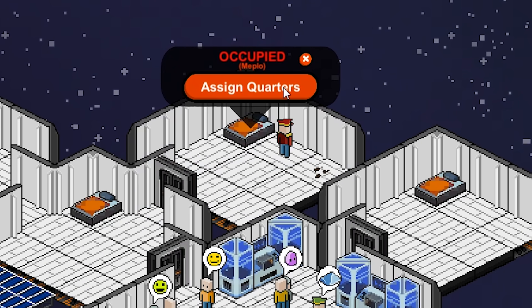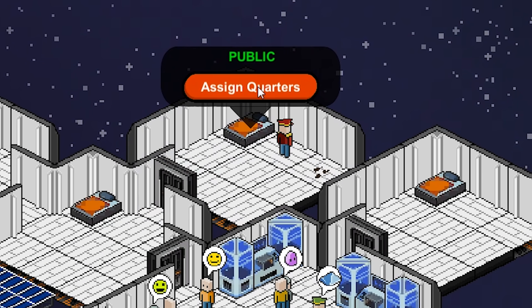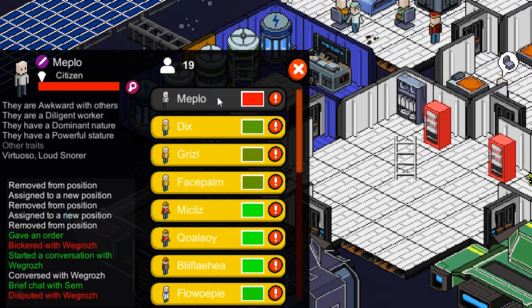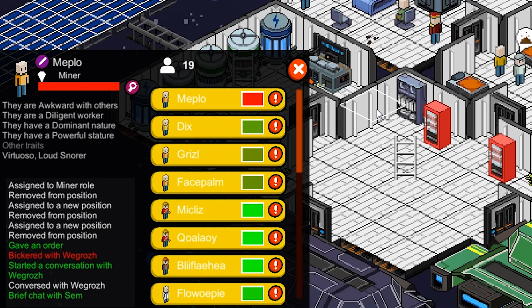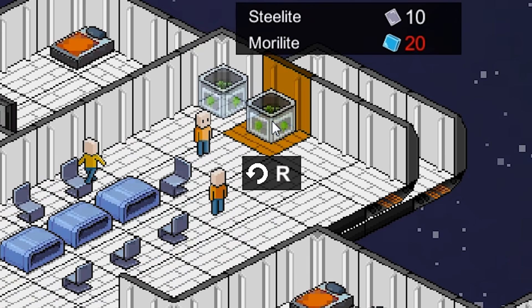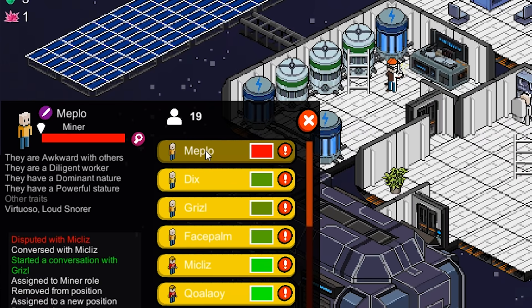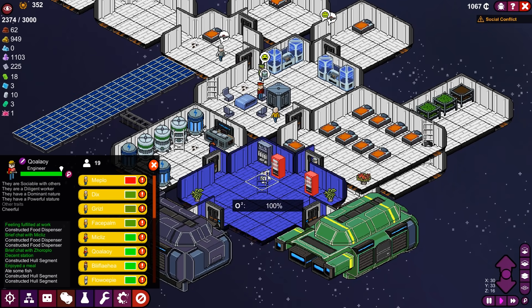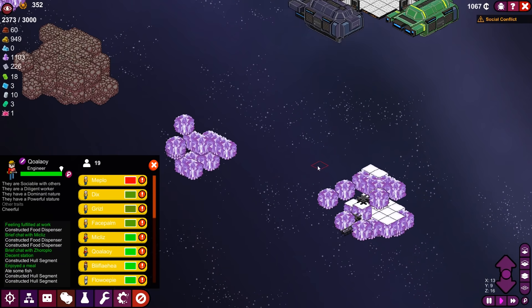And you know what that means, right, Meplo? I'm going to need you to clear out of these quarters now, because these belong to the new officer. And now, Meplo, the reason we did this is because I want to find something that you'll like. So let's put you on as a miner and see if that's more fitting for you. At long last, we're also going to put our food dispensers up here. Meplo is still unhappy as it turns out, but I'm hoping that he will find his way.